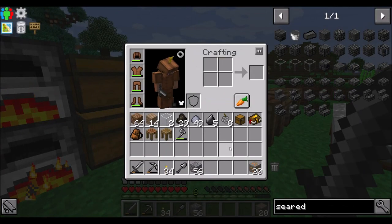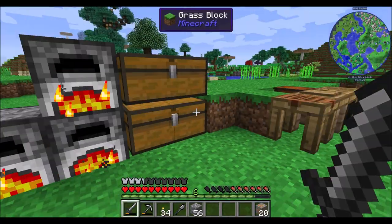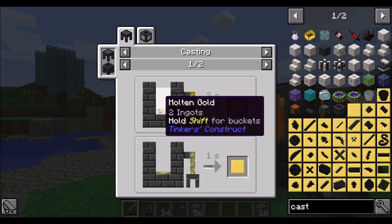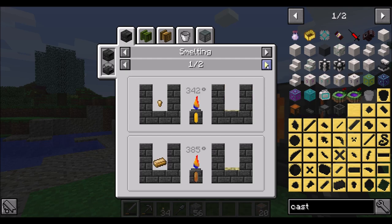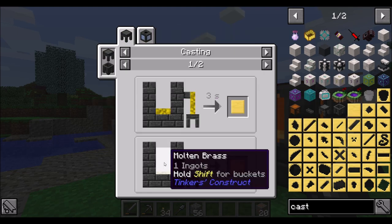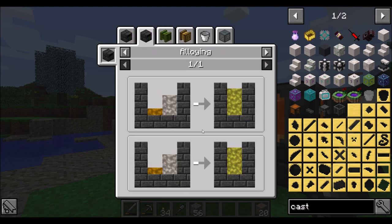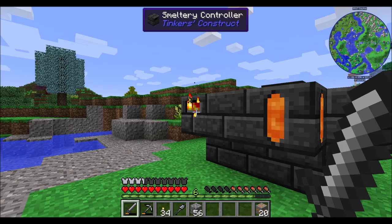So I should now be able to get some casts. If I want to get casts, we're going to have to use clay casts to get started - that's just what we have to do. There's no way I'm going to be able to get gold or aluminum brass right now. Actually interesting - looks like it's alchemical brass that you need to get for aluminum brass. So copper and aluminum will get us the aluminum brass we need. But for now, we're going to have to go with the clay method of making things.